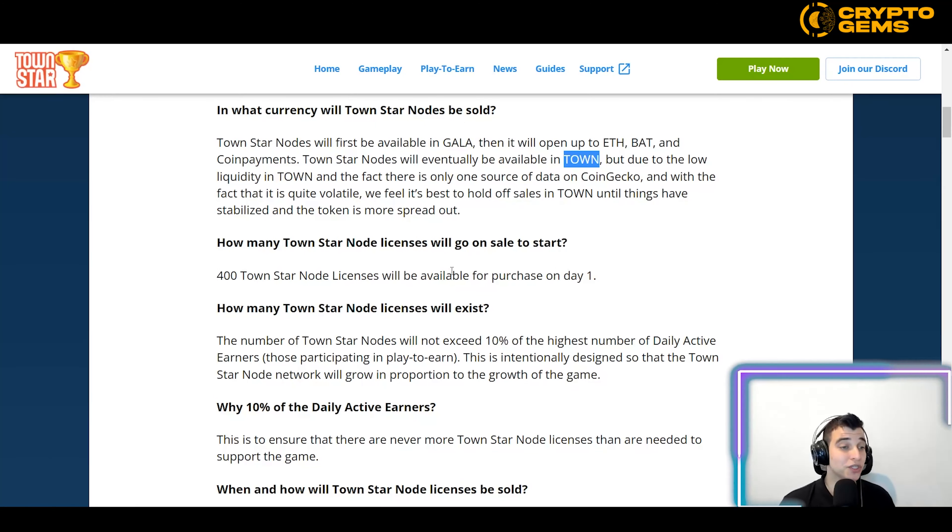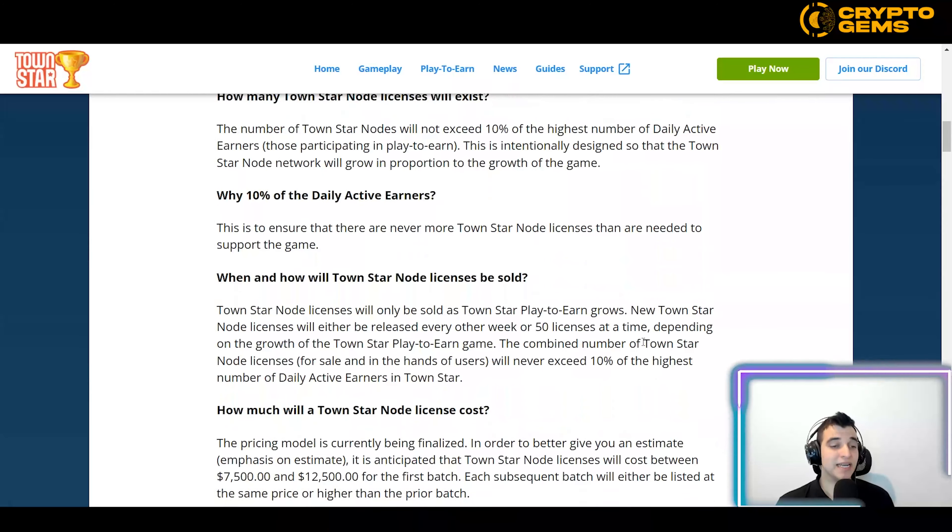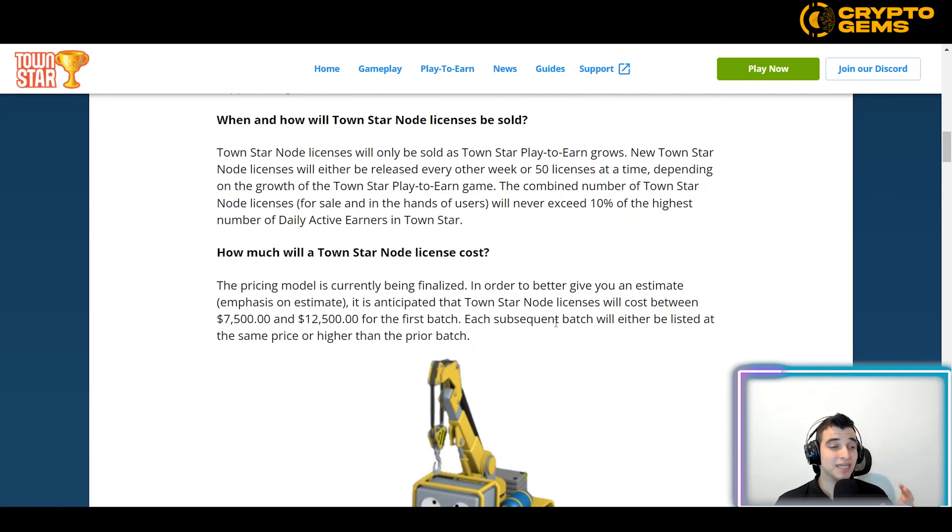About 400 TownStar Node licenses will go on sale on day one. A node license will cost between $7,500 and $12,500 for the first batch, and each subsequent batch will be listed at the same price or higher than the prior batch.